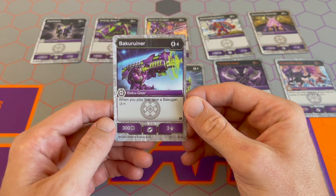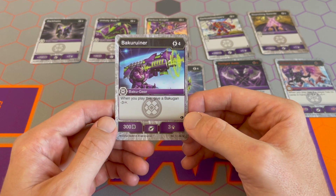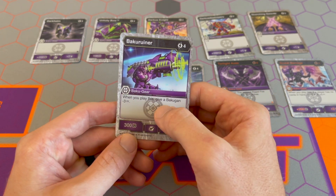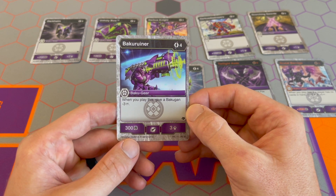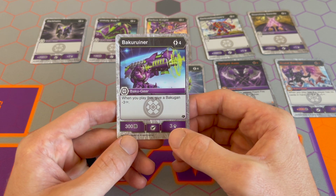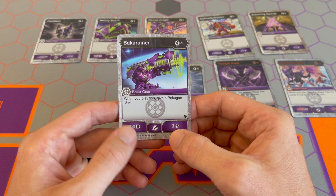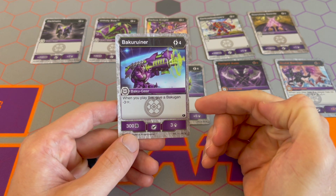Then we have Baku Ruiner, a new Shields of Astroya card — four cost for 300B and three damage, but when you play it, you give a Bakugan minus three damage. So we're taking away their damage. If they won the battle, we can play this card before their damage goes through, reducing it by three. If you're fighting against damage wins, you give yourself three and reduce theirs by three — that's a six-damage swing, which can be a good strategy.